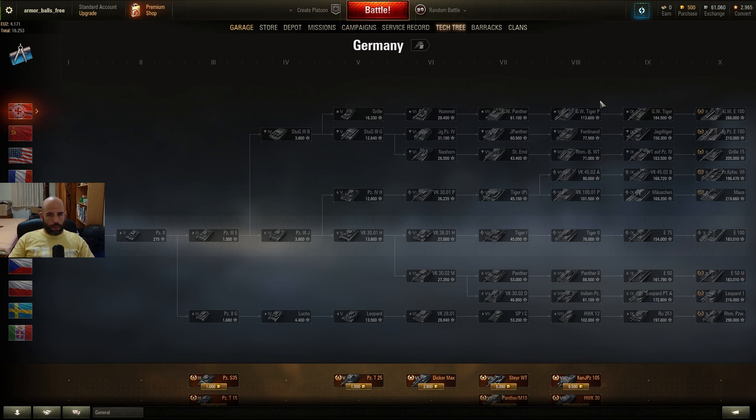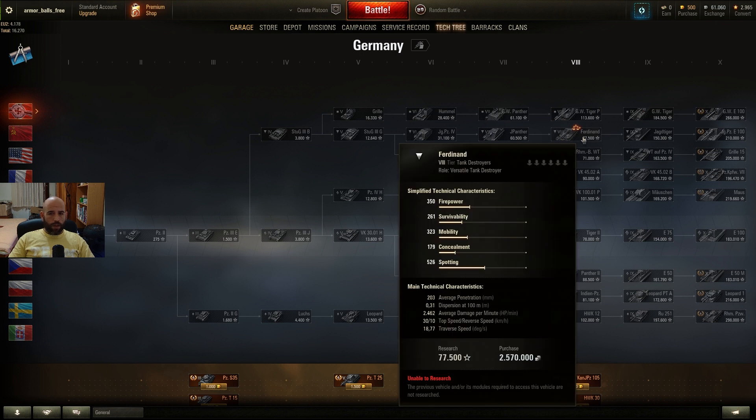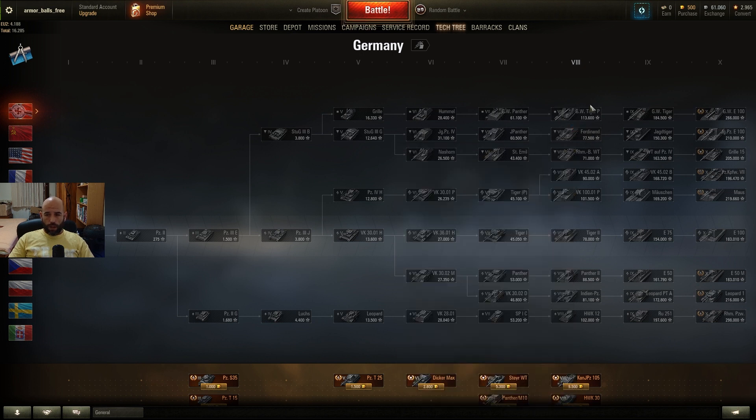Usually tank destroyers are good at spotting. They have good camo, very good gun damage, and good damage per minute. Speed is also usually good, but it all depends. There are a few tanks which have very good armor but low speed, and you can also have a tank destroyer with no armor and no speed. So it all depends.